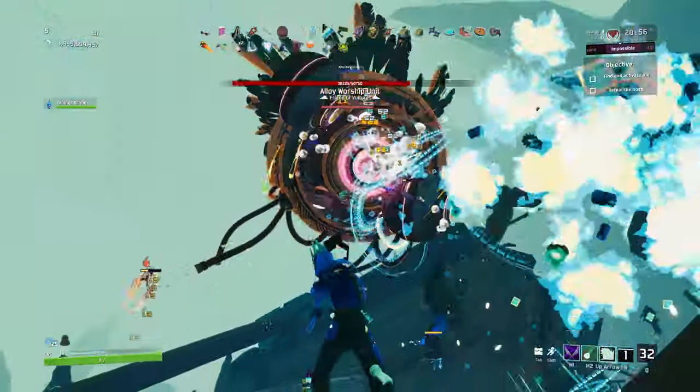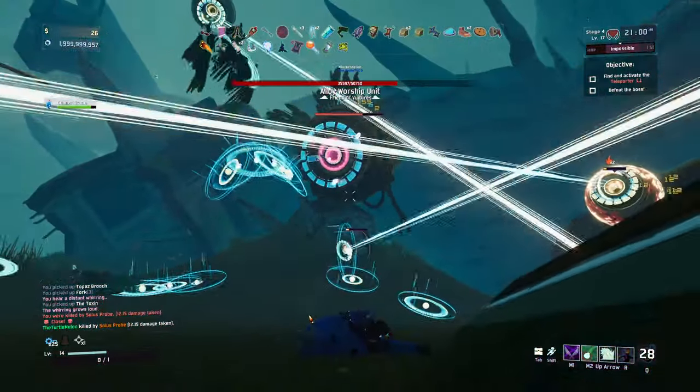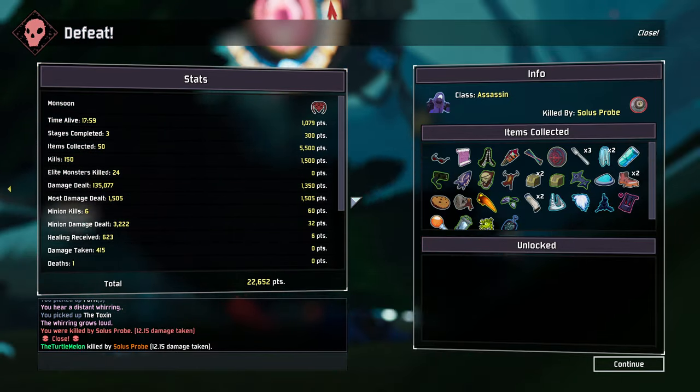There's a fake teleporter here — it's cracked. There we go. The Worship Unit is inbound. I don't know how easy or quick this is gonna end up being — we'll find out. Doesn't seem super fast so far. We've got more on-hit effects. Oh, we are dead. Okay. Well, we learned the limits of this item.